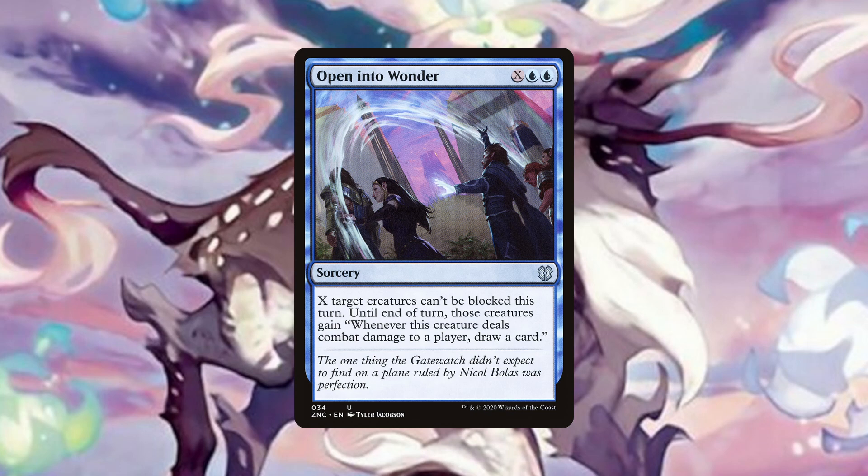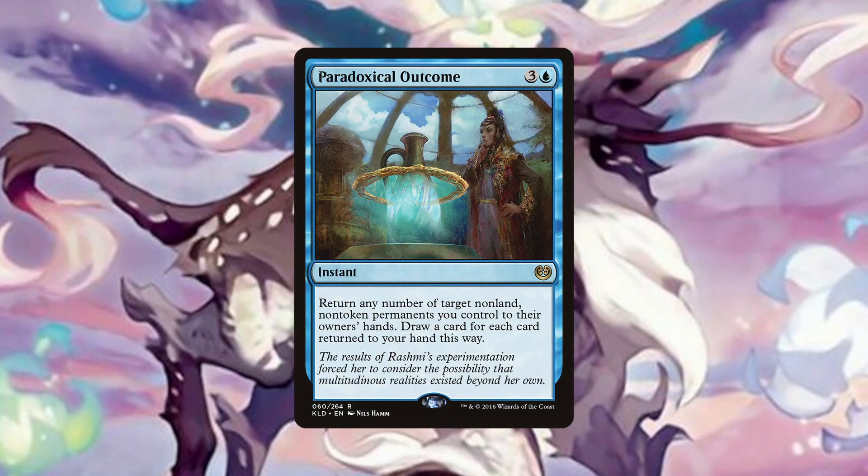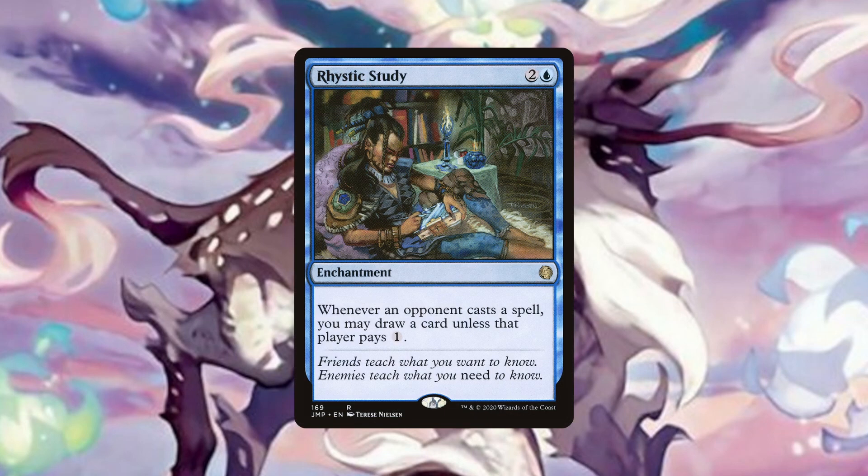And don't forget if you are desperate you can take out a dangerous opponent by making another opponent's creatures unblockable. Yes they will draw a lot of cards, but sometimes desperate times call for desperate measures. Paradoxical Outcome can bounce as many of our non-land non-token permanents as we want to our hands to draw that many cards, meaning this serves as a card draw and protection spell. Imagine an opponent casting a board wipe, us paying just one blue to save all our relevant stuff and drawing that many cards in preparation for the next turn. Rhystic Study, like Mystic Remora, is simply an efficient and powerful source of card draw to keep our hands full and ahead of the other control players.